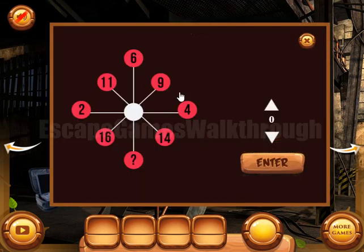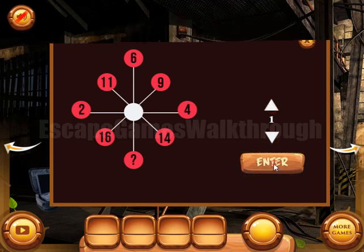So it's the first puzzle. The answer is that the sum of each side is equal to 19. Here it is 2 plus 16 is 18, and to get 19 we need to add 1.